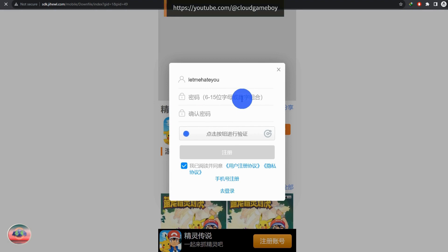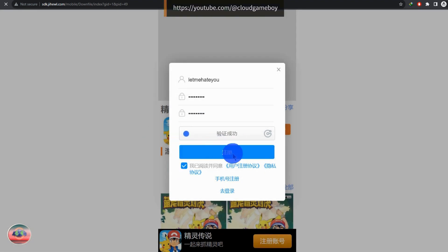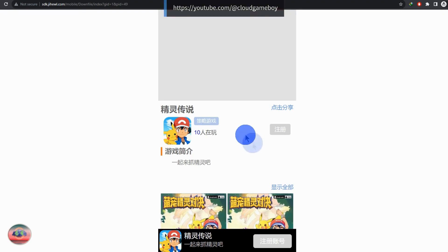People keep asking what the username and password are — it's registration, which means you are creating an account, so you can select anything you want. Now we have been registered into the game. We can use these credentials to log in to the game.